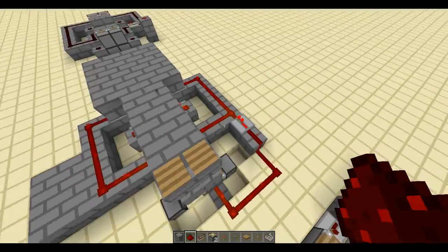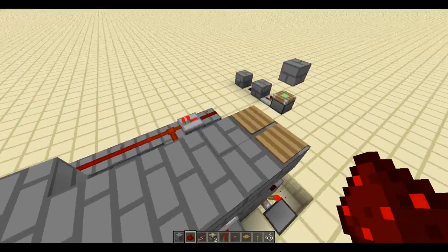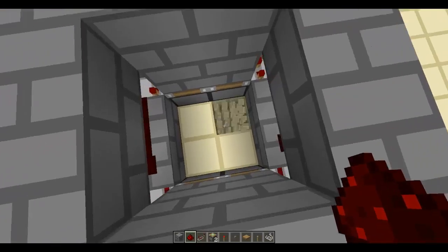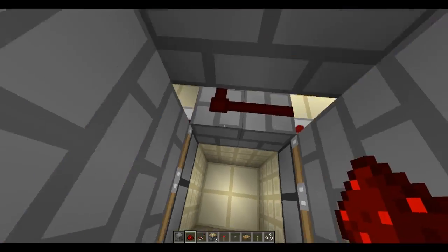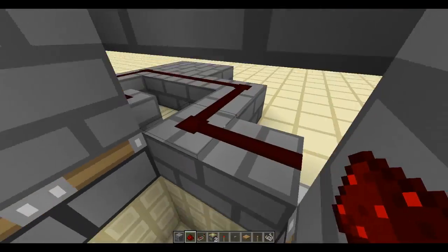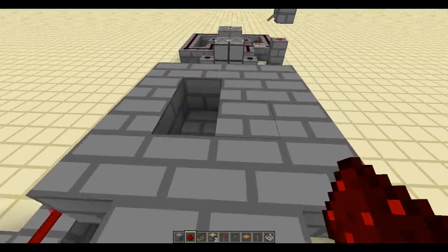Okay, so basically you step on it, it opens, and it stays open. You can put a trap or your base down here — put a lava or water pool so you drop in. You can make another T flip-flop attached down at the bottom so when you step on it, it closes.